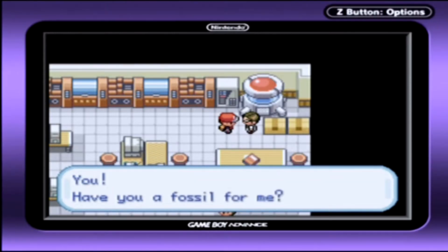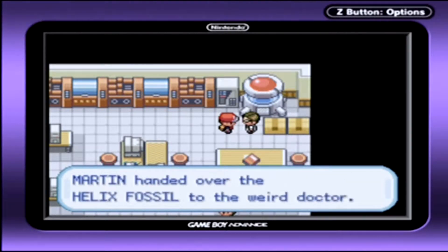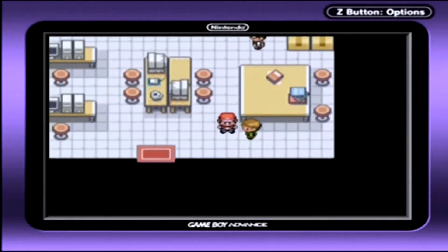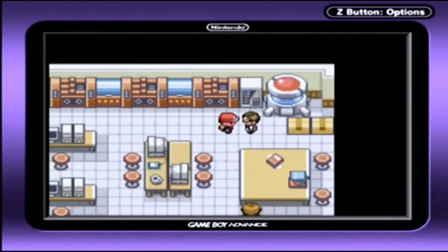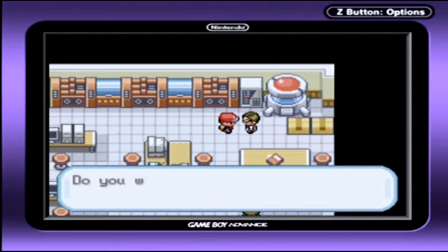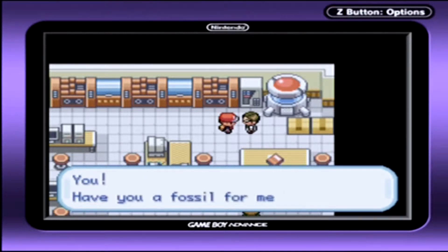This is the guy you want to talk to. He's got a fossil restoration machine. Remember the fossils we got earlier? This is what he uses to restore those fossils into Pokemon. I start off by giving him the Helix Fossil. What you have to do is leave the room and then go back in — that's all you have to do. He'll basically say leave and go for a walk, and then says you're late, even though you literally just took one step out the door. Then give him another fossil, which is the Old Amber.